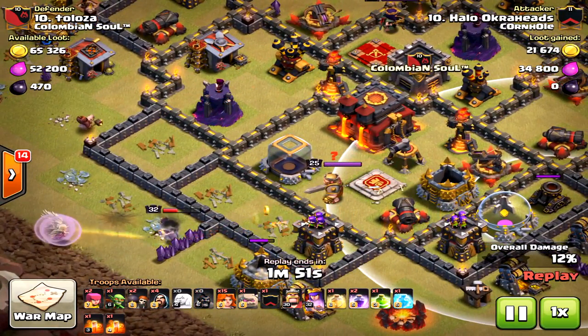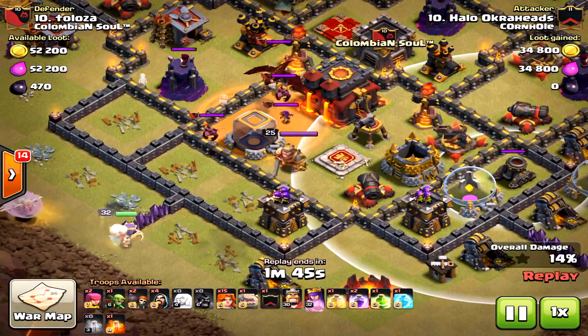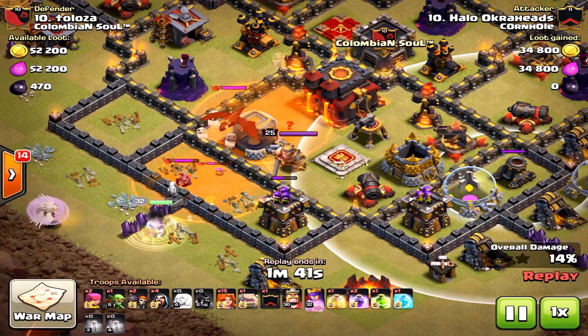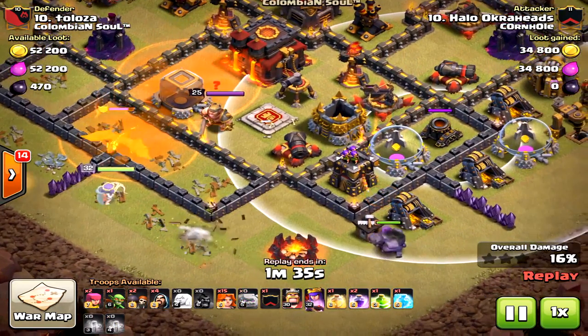Now there's the lure of the clan castle using a hog to lure it out. Going to take out the dragon — you definitely want to deal with the clan castle before those valkyries get into the core so they won't take as much damage.